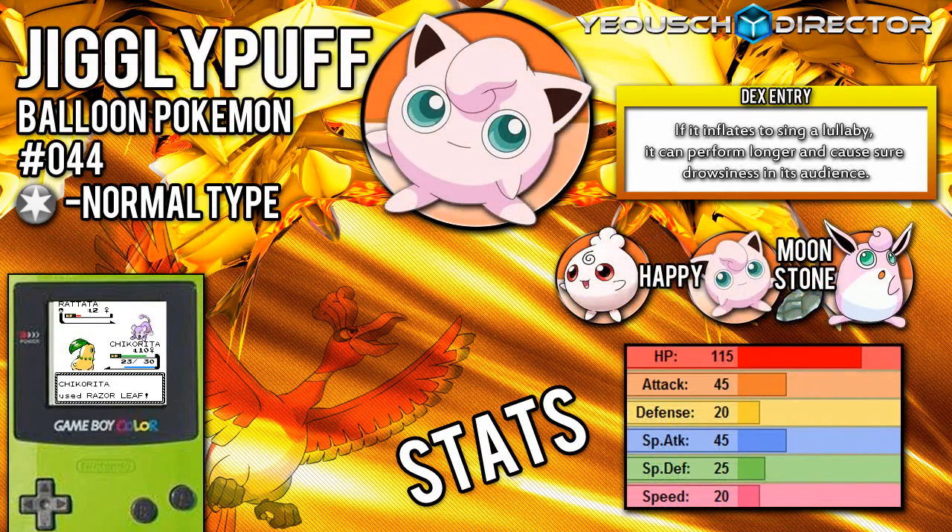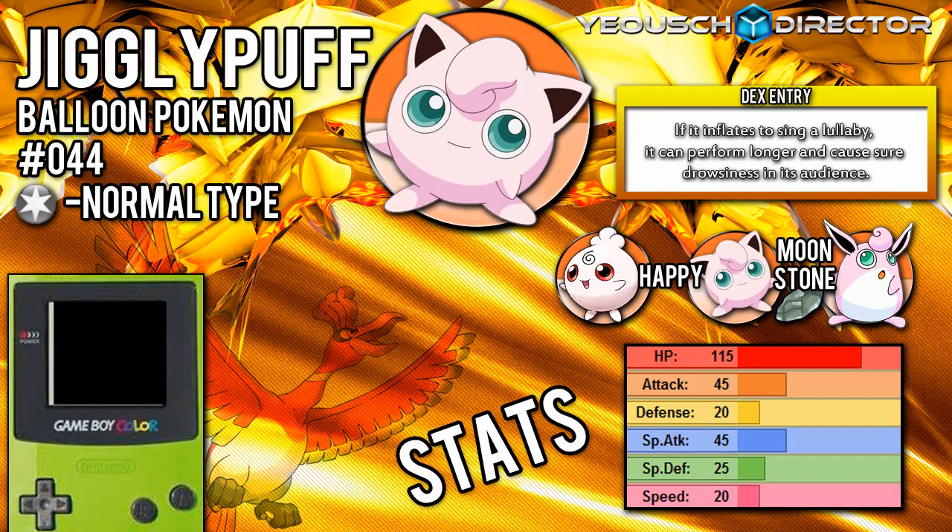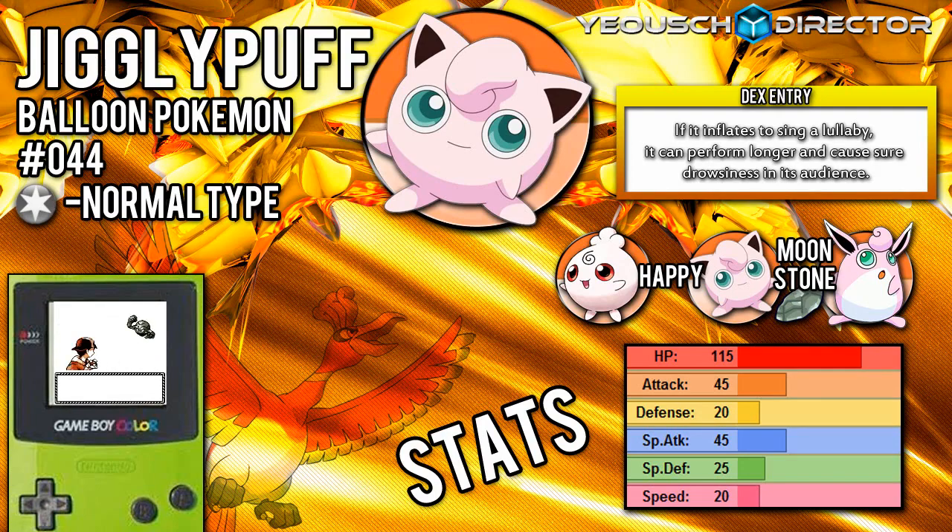The next new Pokemon you can find here is Jigglypuff, the Balloon Pokemon. Jigglypuff can be like a staller Pokemon, to stall during long battles because it has such good HP. It's hard to take down because of its massive HP stat, but you can still use it on your team. It's a Normal-type, so Normal-types can learn a variety of moves, and once you get it evolved into Wigglytuff, it's a pretty good Pokemon.